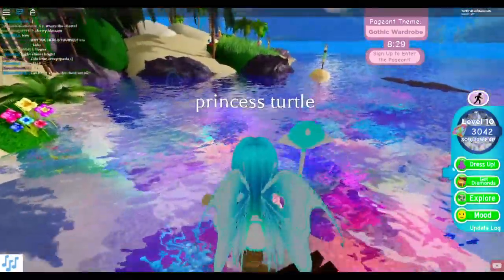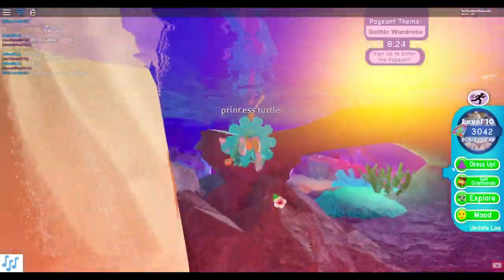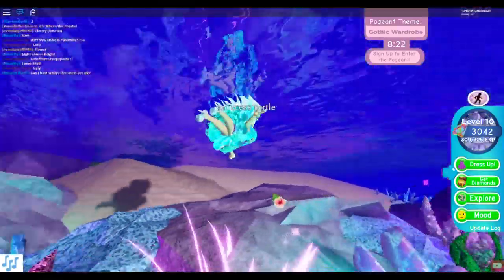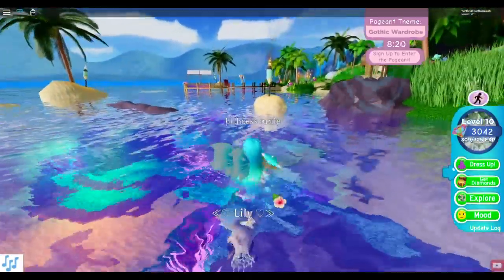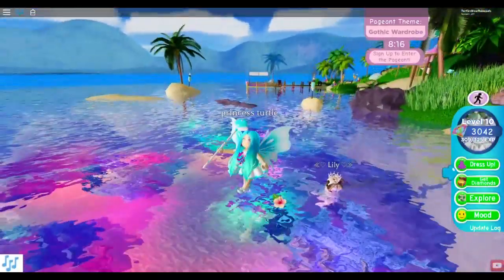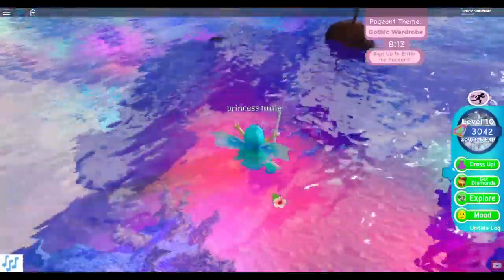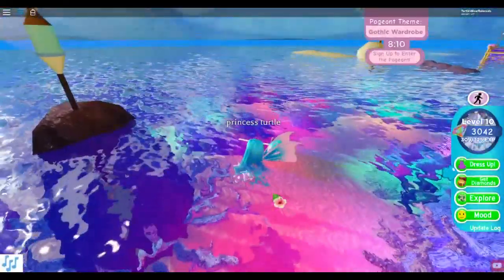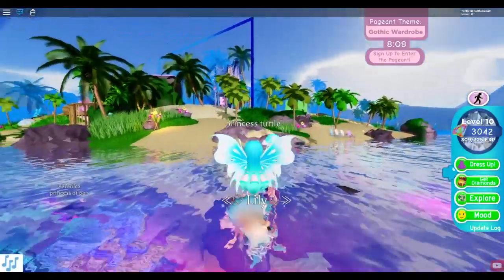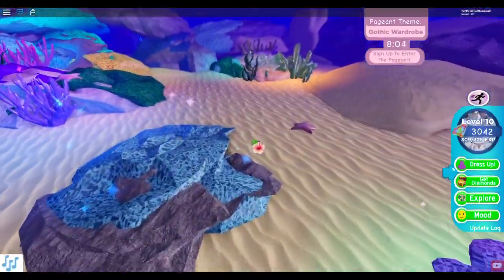Let's change it to that - yeah, there we go, that's much better because now you can actually see it. We're gonna get the other chests and then we'll try to see if we have time to sign up for the pageant. There's no flying in Sunset Beach - you can only walk and swim.